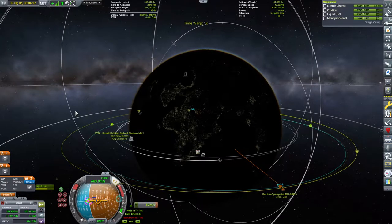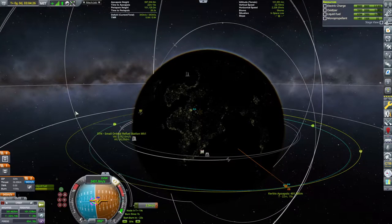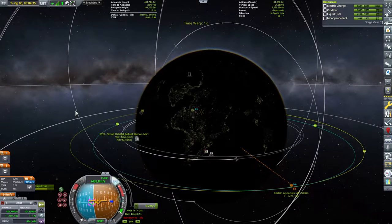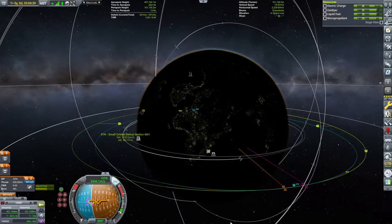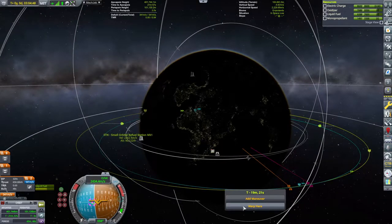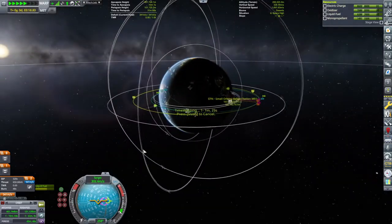This is actually the main truss. I will probably launch two of these ships because they will be the main truss that will be holding the space station or space casino together. Now let's just warp somewhere here-ish and then we shall be performing the rendezvous and the docking.